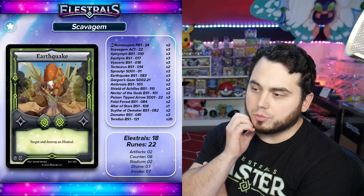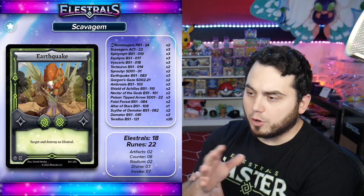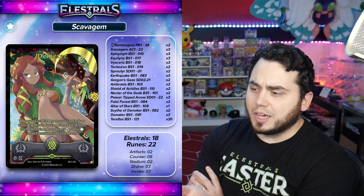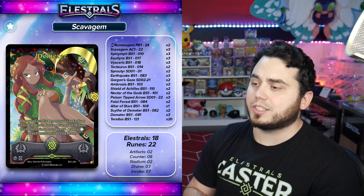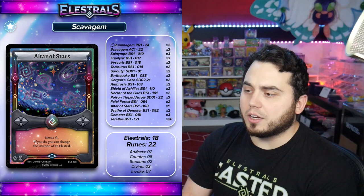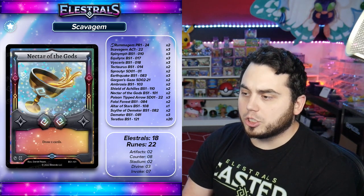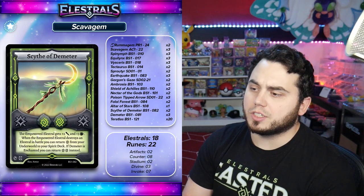And then you've got Sprouter — a defensive wall at five defense that can search out your artifacts. And then you've got Earthquake in terms of your runes — going to provide really, really reliable Invoke Rune removal or Elestral removal as an Invoke Rune. Demeter is your Divine Rune, which gives buffs to your Elestrals but primarily is used as a Nexus Bank. Then you've got a lot of Poison-tipped Arrows, Gorgon's Gaze, Shield of Achilles, Altar of Stars — a lot of counter support. I'm running eight counter runes in this deck. I've got a little bit of draw power with Nectar of the Gods. I've got Scythe of Demeter, which pairs nicely with Demeter to get some recovery. And then we've got Ambrosia just for a little bit of recovery.